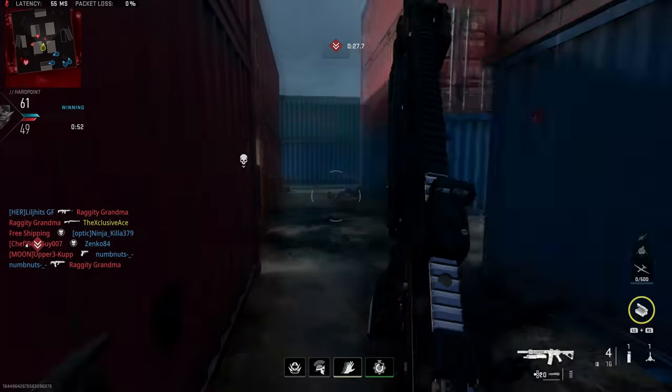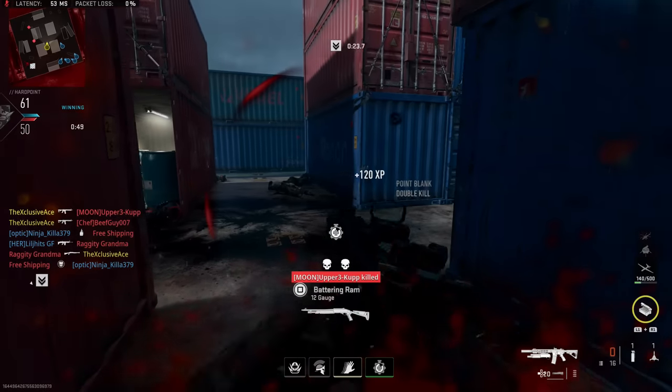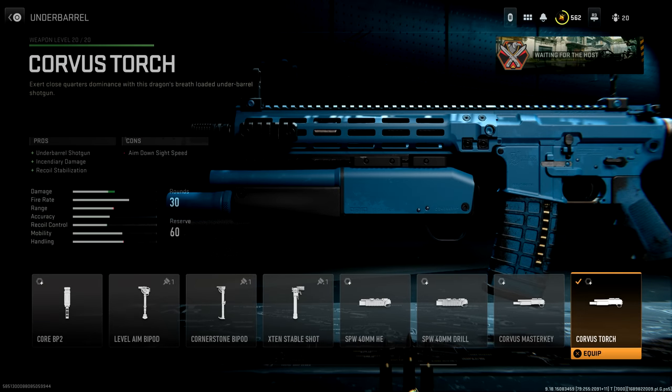What's up guys, my name is Ace, and something new that was added with Season 4 Reloaded that I briefly touched on but didn't really break down is the Under Barrel Dragon's Breath Shotgun, also known as the Corvus Torch.